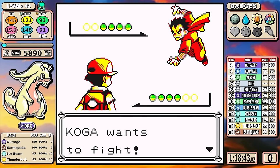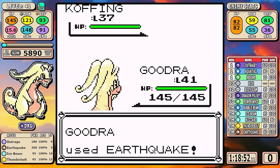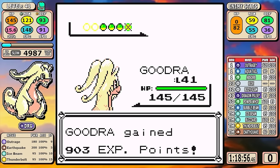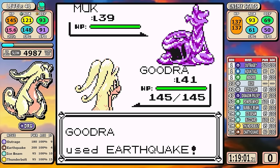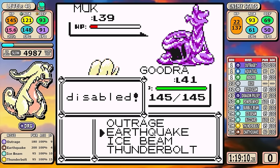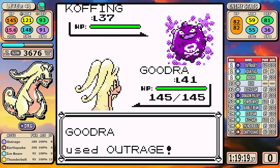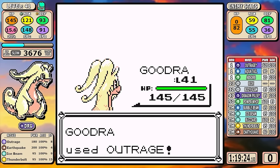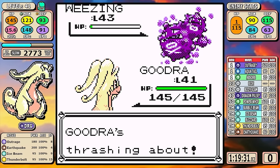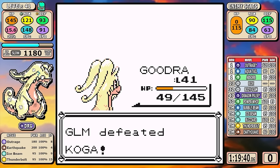Immediately hopping into Koga — Earthquake is really good here. We can one-shot the Koffings, but we're not as attack-weighted as some other Pokémon, so our special moves do pretty much just as much damage anyway. We can't one-shot the Muk or the Weezing. I one-shot the Koffings, take two turns on the other one, get a self-destruct to make things a little bit faster. Goodra is really tanky, hangs on, and I'm starting to see the end in sight.